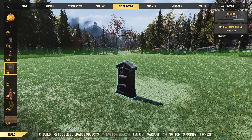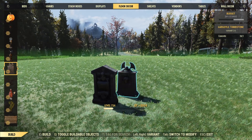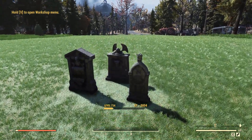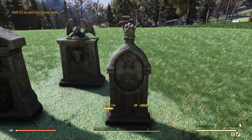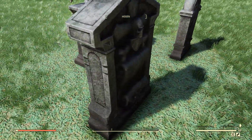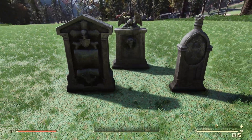Also included with this bundle are going to be some tombstones. It looks like we have three different variants: the undead tombstone, the gargoyle tombstone, as well as the royal tombstone. They don't have any effects so I can't really activate them or anything — they just look like your standard tombstones. But that is a very nice decoration to have.